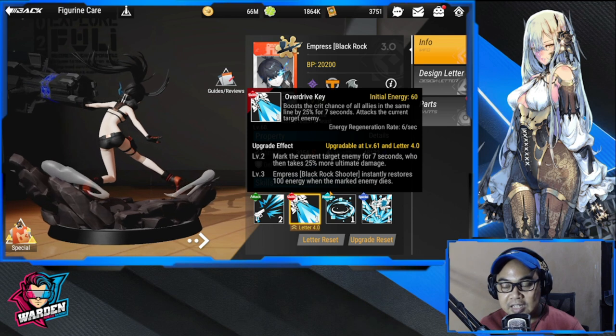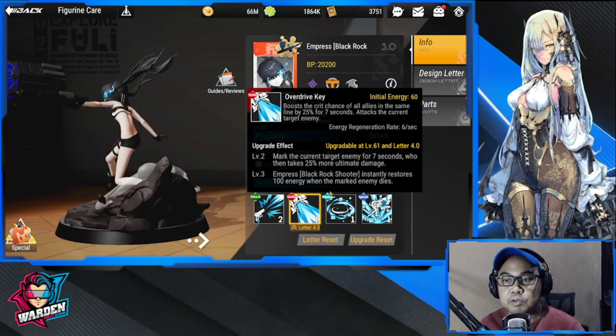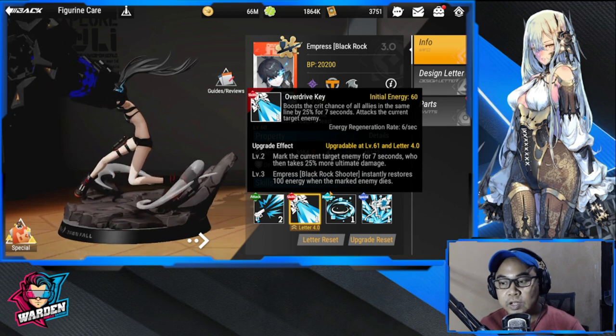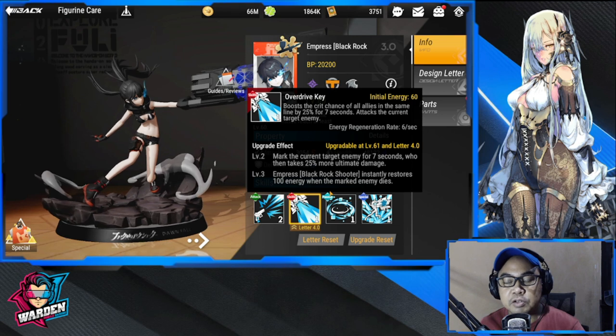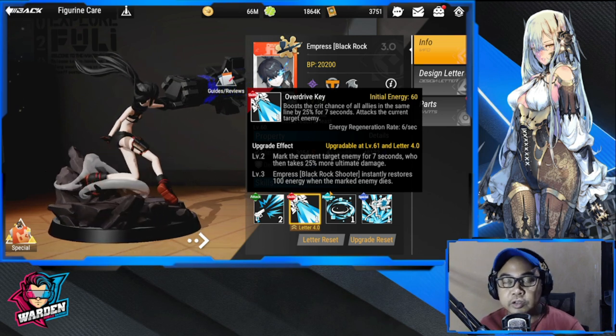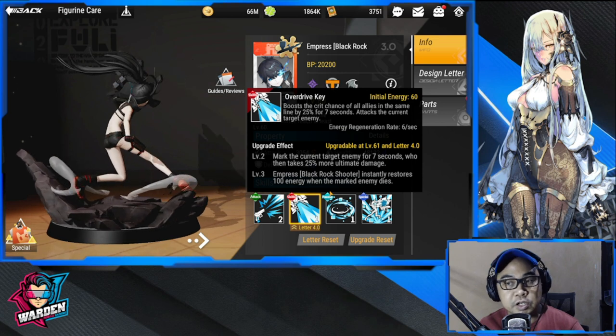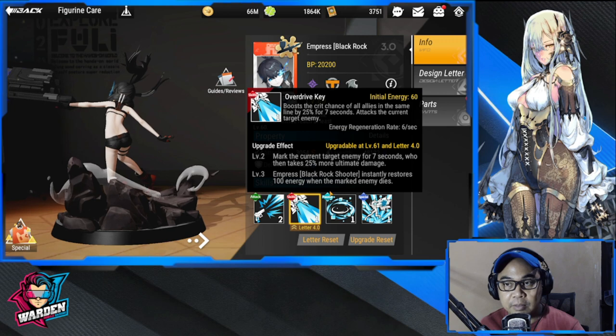At Level 3, Empress — Black Rock Shooter — instantly restores 100 energy when the marked enemy dies. That is insane — 100 energy restored to her once the mark dies. So take note: she has energy restoration and crit boost from her ultimate, plus additional ultimate damage on the marked enemy.